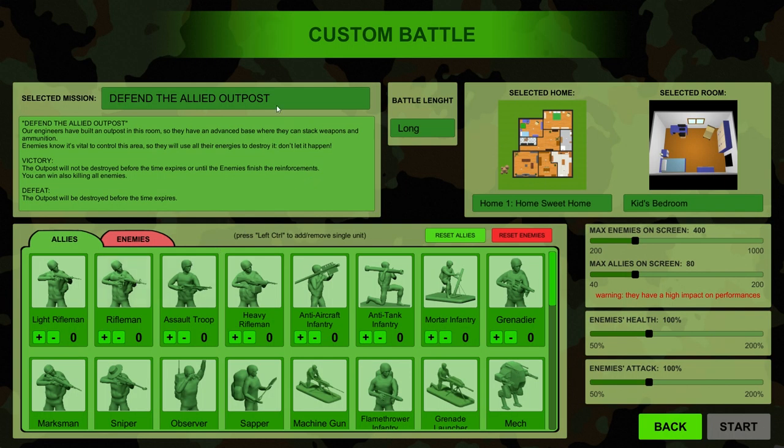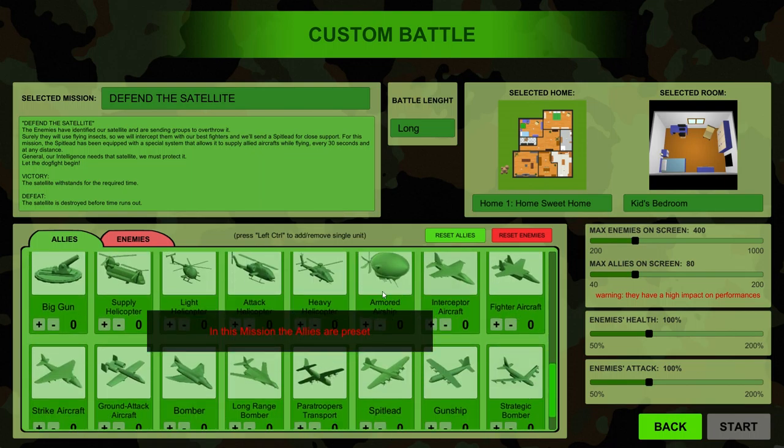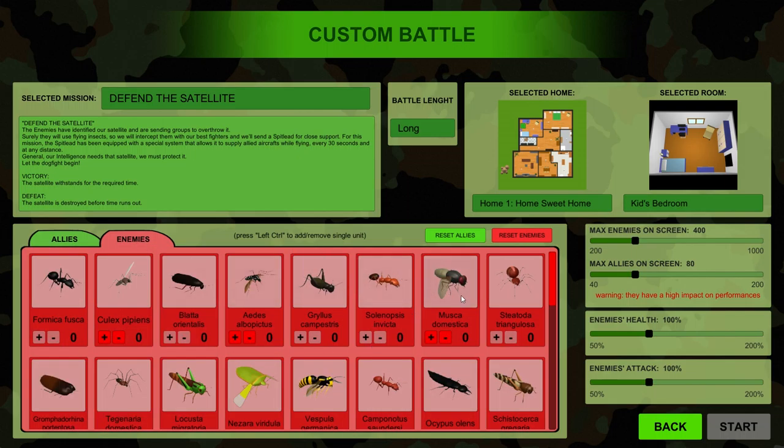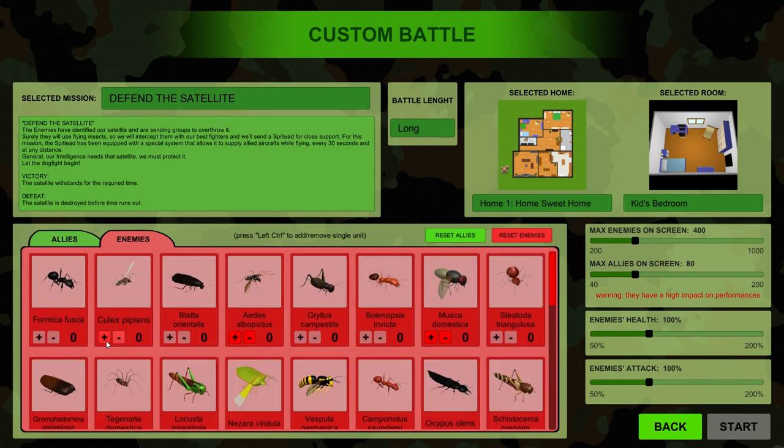So today we're gonna be doing something a little bit different. We're gonna be doing Defend the Satellite. This mission has a preset number of allies, so we're only gonna be able to use certain flying units, and the same thing goes for the enemies. The only difference is we can choose how many enemies we're gonna face. We're only gonna face flying units, so it's gonna be kind of like a dogfight situation. We're gonna have to protect the satellite, which is just floating in the middle of the map.